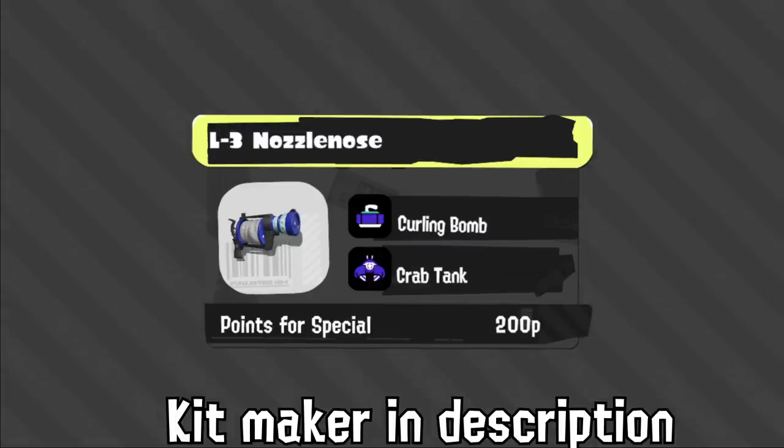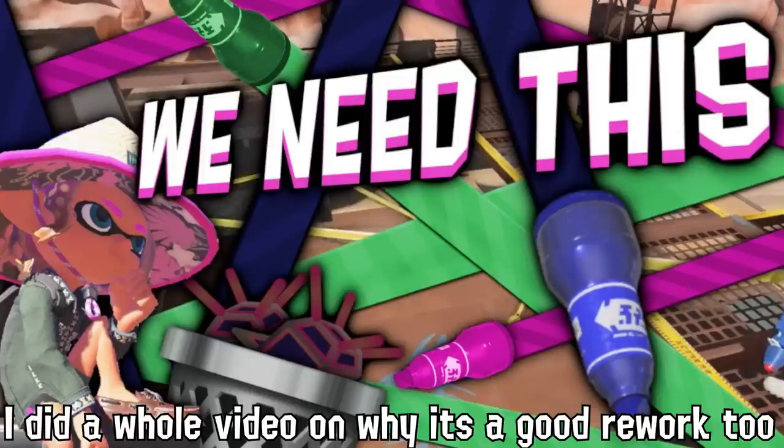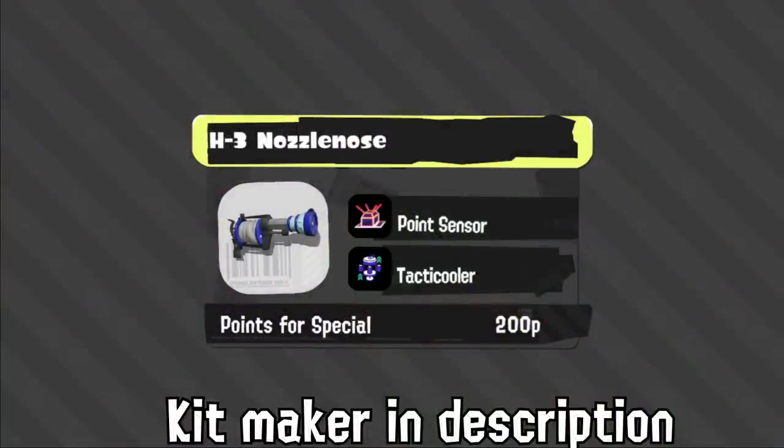L3 is new with Curling and Crab. I like the Curling and understand why they did it, but without MPU I would have preferred a Burst Bomb for a combo sub. Crab is very similar to Splash, so I'm not sure how often we'll see this one — it's not bad though. With H3 we can confirm Point Sensor is back in the game, and truthfully I have no idea why, with how similar Angle Marker is.